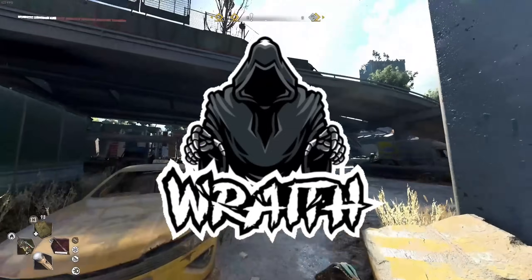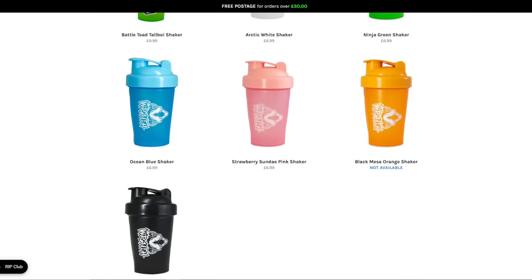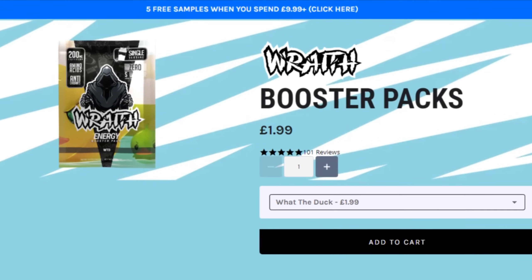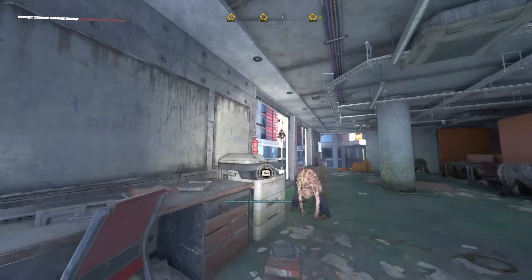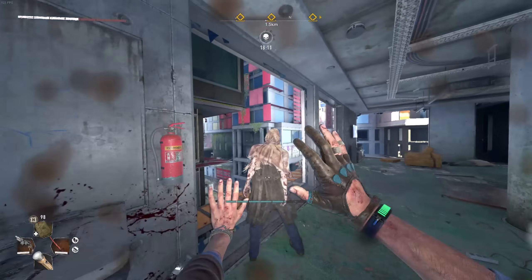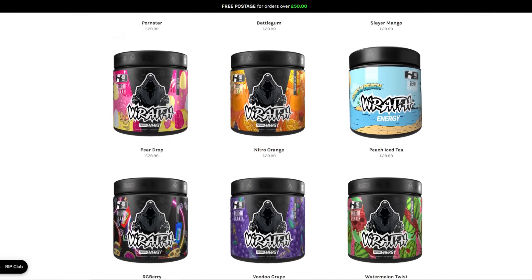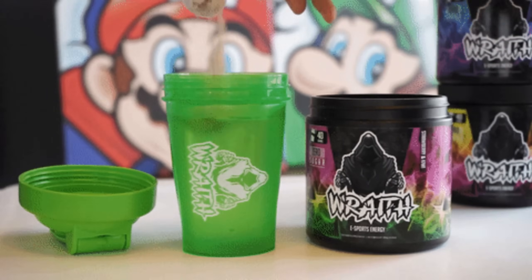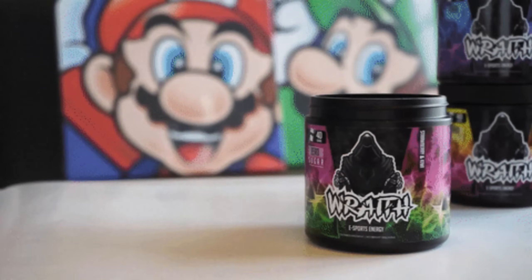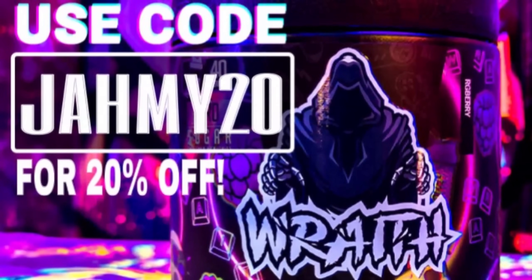Now allow me to introduce the sponsor of this video: Wraith Energy. Wraith Energy is a caffeine-fueled drink mix packed with energy-boosting ingredients and mouth-watering flavors - your secret weapon for gaming, workouts, or just crushing the day, all at an affordable price. I tried RG Berry myself - a mixture of multiple berries that tastes really good - and there are over 20 flavors to choose from. Take one serving with the spoon provided, drop it into the shaker with water, and give it a shake. Click the link in the description and use code jammy20 at checkout for 20% off.